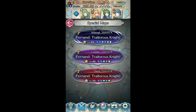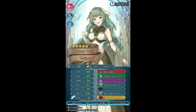Alright, salutations and greetings my friends, I'm the Clovenator. Today we're going to be looking at the Fernand Grand Hero Battle. This one's pretty easy actually. We're going to be using Tatiana, who is our newest 5-star unit.